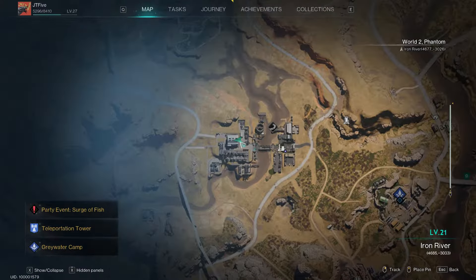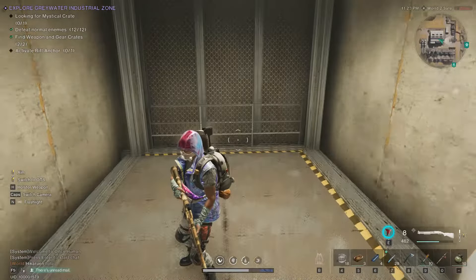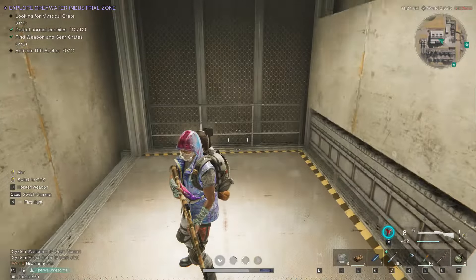To start off the list, we will head over to Greywater Industrial Zone. As indicated on the map, this is where the crate would be, and you need to go down using an elevator.